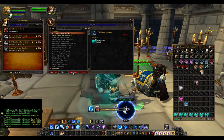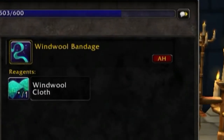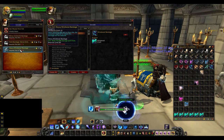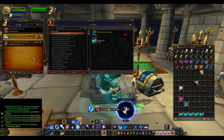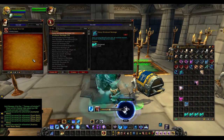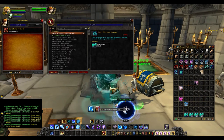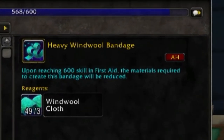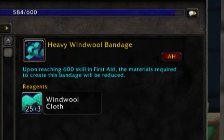Once you're back at the trainer, learn Zen First Aid. The next thing you'll be making from 501 is 49 Windwool Bandages — this will take 49 Windwool Cloth and raise you from 501 to 550. Once you've reached 550, go back to your trainer, learn your last bandage, and make 25 Heavy Windwool Bandages. This requires 75 cloth and will bring you up to level 600 First Aid. Congratulations!